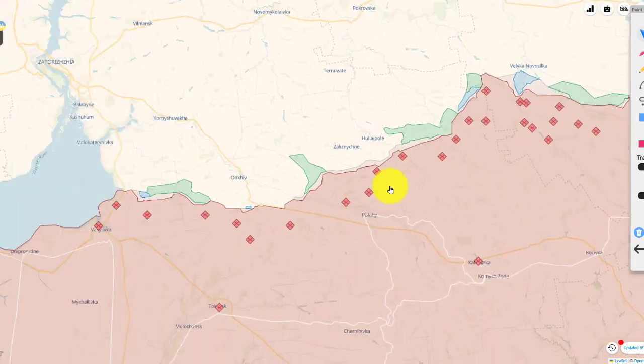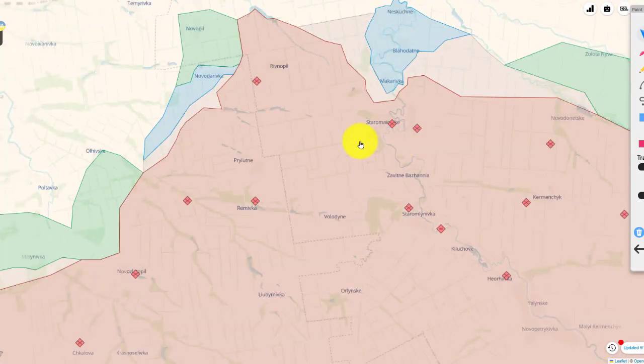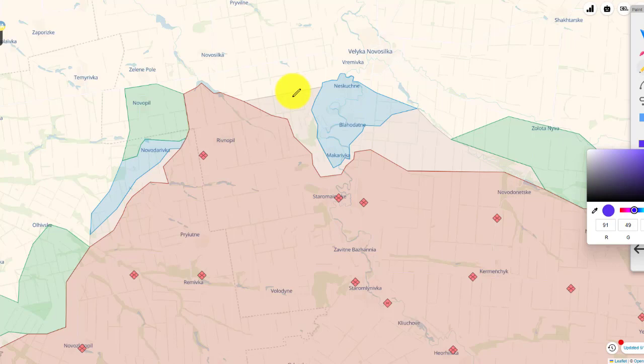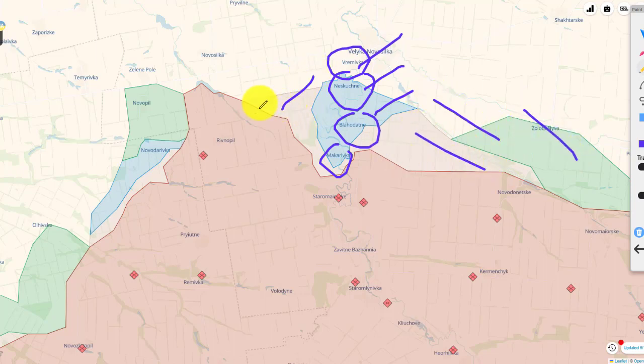This is attack point number three. Looking at points two and three — where Ukraine has had the most success — Ukraine was able to gain these settlements here and push and clear out the flanks a bit. When they started pushing against these cities, it caused the Russians to slowly retreat. Currently Russia is occupying this city with very strong fortifications.